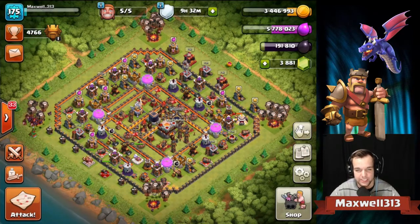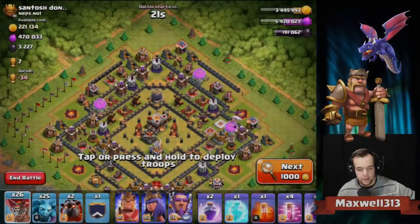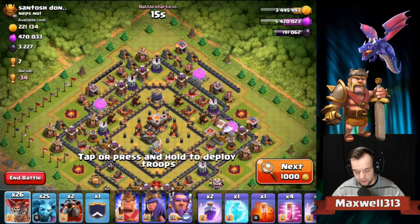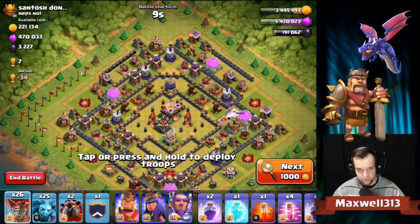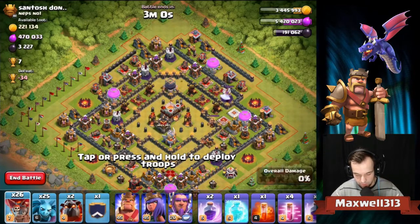Let's get into a couple of raids and while we do those I'm going to talk about what I'm doing on this account right now. Here we go with the first raid - found ourselves a nice and juicy base with good overall loot, and that's really what I'm looking for. Being maxed out with a full dark elixir storage, it's sort of tough to find goals to farm for.